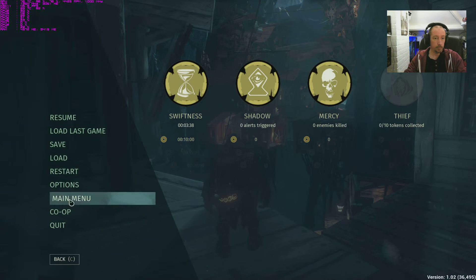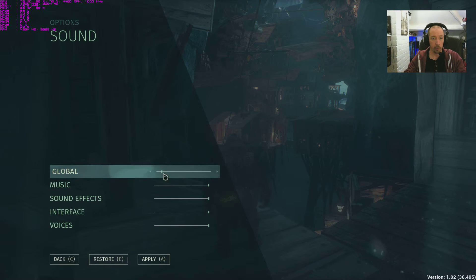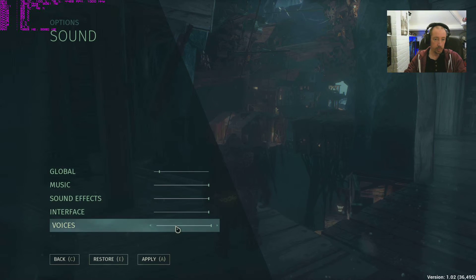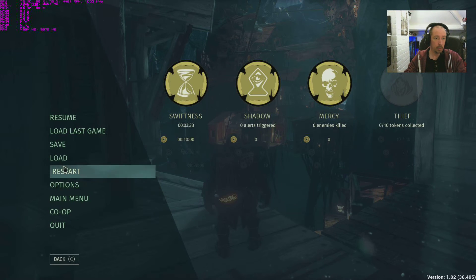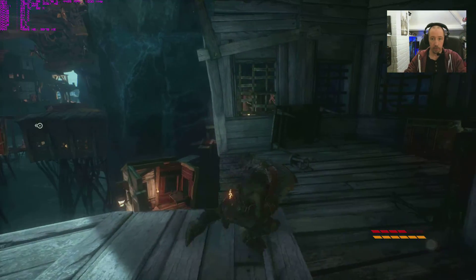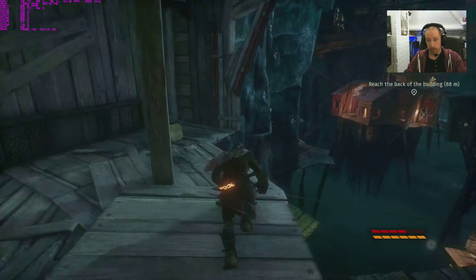Next menu - Sound. Should be fairly basic: Global Volume, Music Volume, Sound Effects Volume, Interface Volume, and Voices. There are no options for DTS or anything like that, it's just straightforward stereo. There's also co-op play on this game which is interesting. And Load, Restart, Save. I'd say that's pretty much everything - at this point I should clear off and figure out how to play this game.